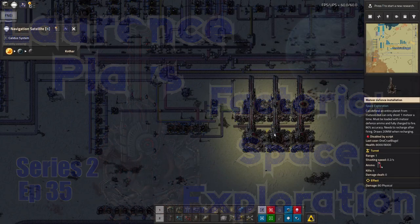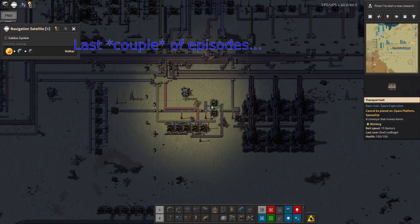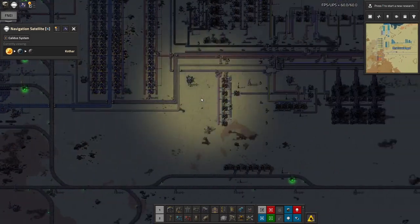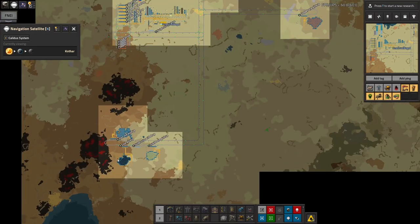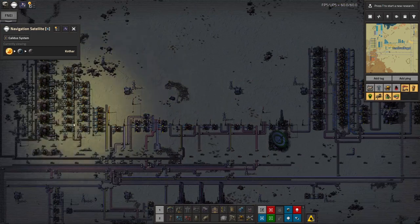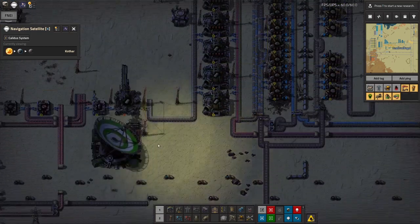Hello and welcome back to Lawrence Place Factorio Space Exploration. In the last episode I was talking quite a lot about my outpost up here on Kothar where I'm making the Iridium. That's been my standard outpost design where I've got a few mines scattered around with trains bringing stuff in from them to a central place, where I'm then producing whatever resource it is that comes from that planet. And as you can see this is nicely backed up now.